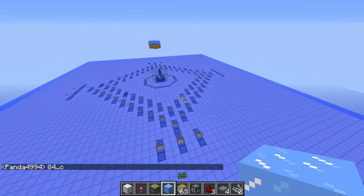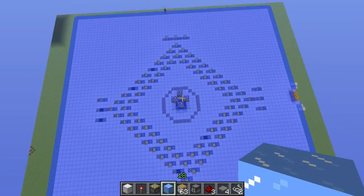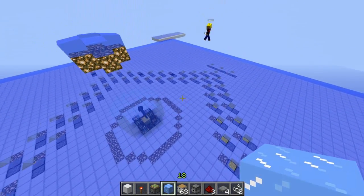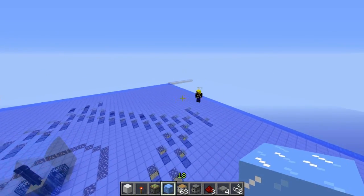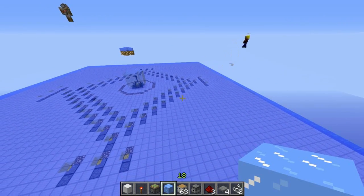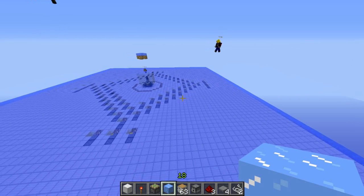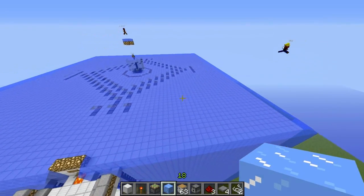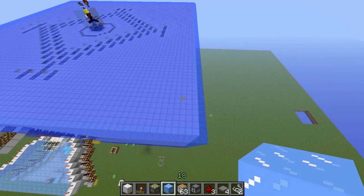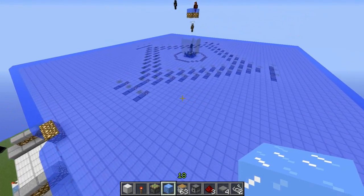The principle behind this is that endermen teleport randomly when they are inside water because they don't want to stay there. We'll dig into the code — when an enderman is in water and tries to teleport away, it checks its surroundings and searches for a random spot within a 32-block radius. It's not a sphere but a cube. If the target spot is dry and the enderman can stand there, it will teleport there; otherwise it stays.